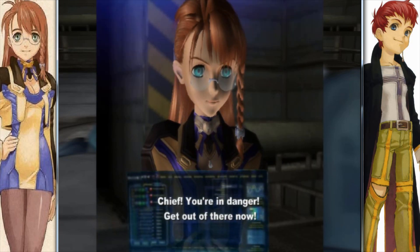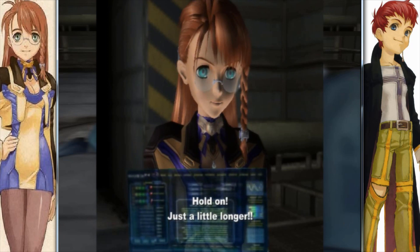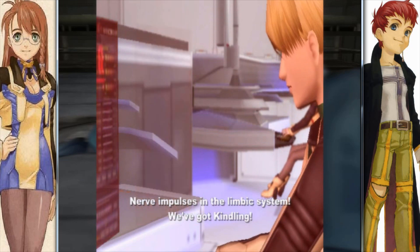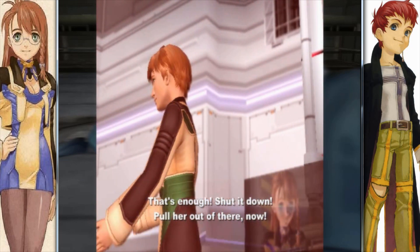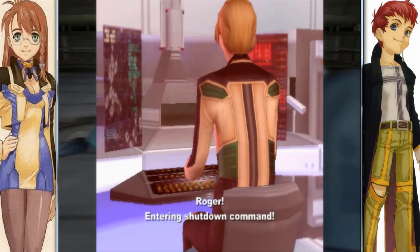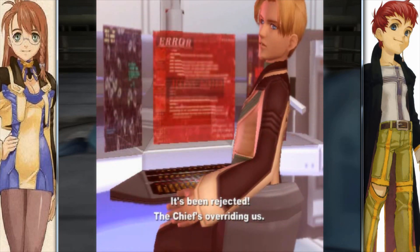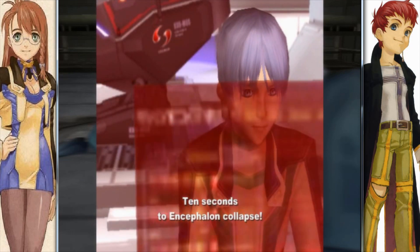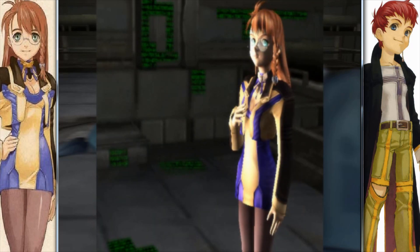Chief, you're in danger! Get out of there now! Hold on, just a little longer! Neural impulse is in the limbic system! We've got Kindling! That's enough — shut it down! Pull her out of there now! The shutdown command has been rejected — the Chief's overriding us! We can't control it from here! Ten seconds to encephaline collapse! Does she want to die?